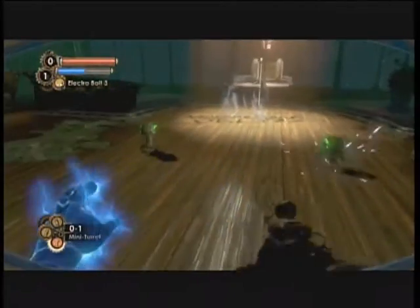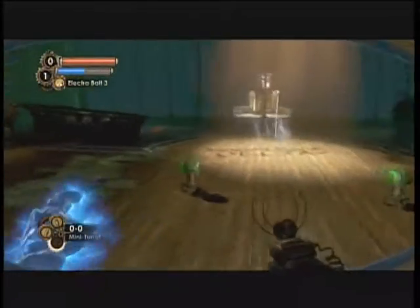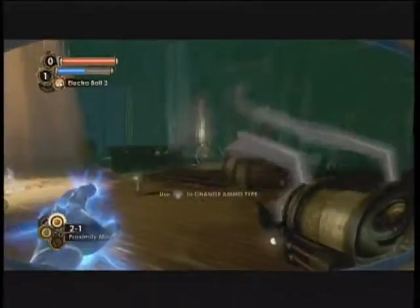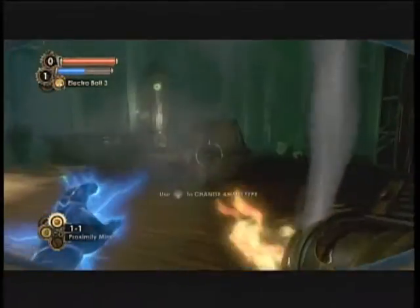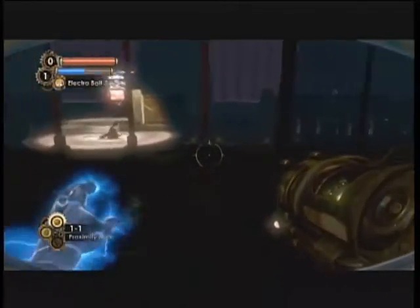Right here, just set up a plan because you'll be fighting some Splicers and then an Alpha Series Big Daddy. We just want to set up a plan where I put some proximity mines down — just nothing too crazy, nothing fancy.